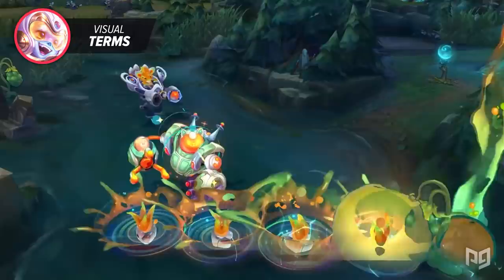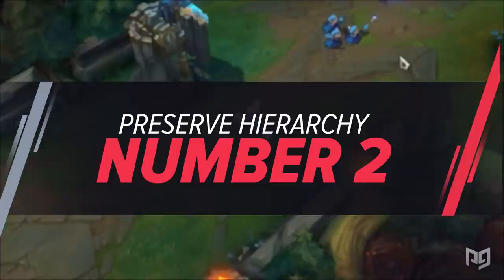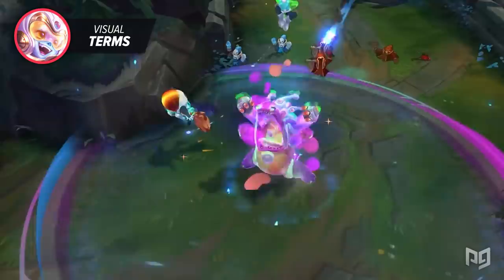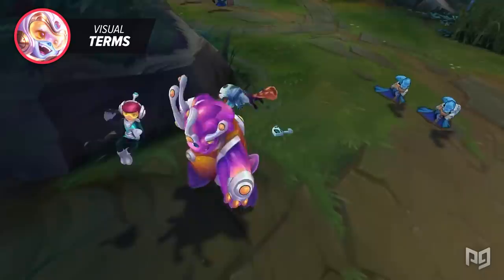Next is to preserve hierarchy. What Riot means by this is to make it clear what is most important in a fight. An ultimate ability, for example, is supposed to be flashy because they want players to notice it. In a specific champion kit, the visual effect of their ultimate should naturally be more prominent and clearer than the rest of it. The moment you notice that ability pop, it should be clear to the viewer that it's something important.